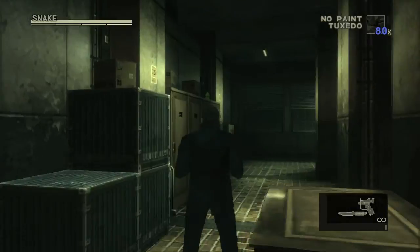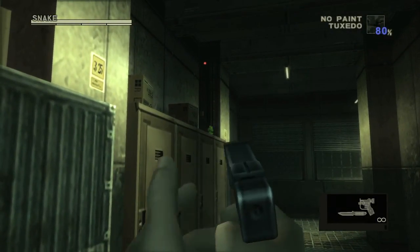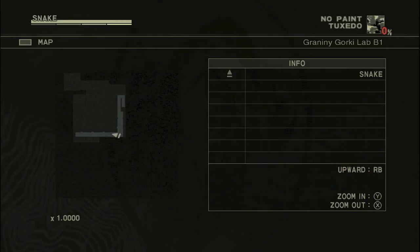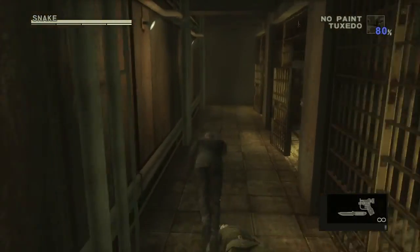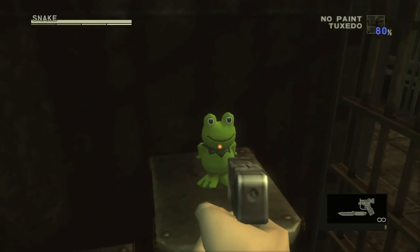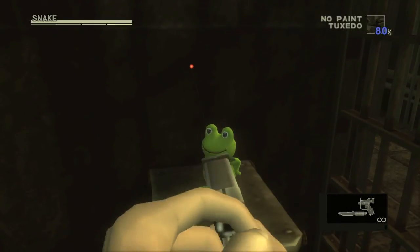Moving on to the actual inside, starting with the first floor — you find lockers right here and it'll be on top of the lockers. Then moving on to the basement, start with this side first — I believe this is the west side — and it'll be in the last jail cell, right here.